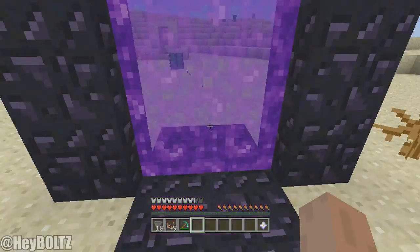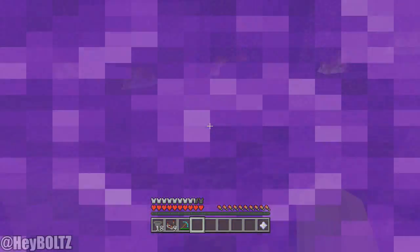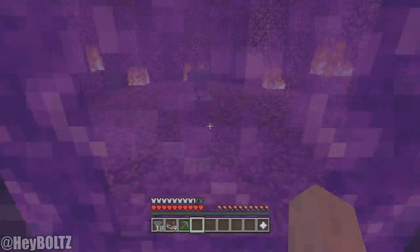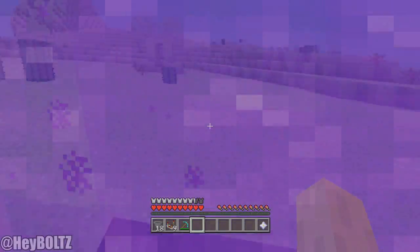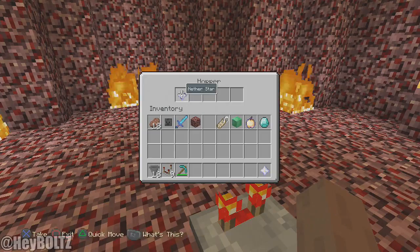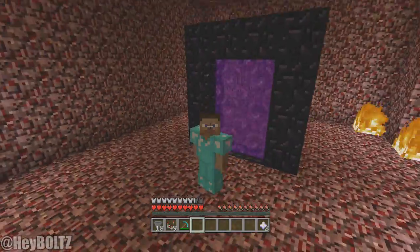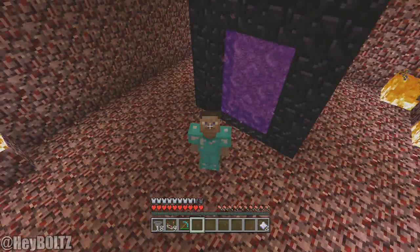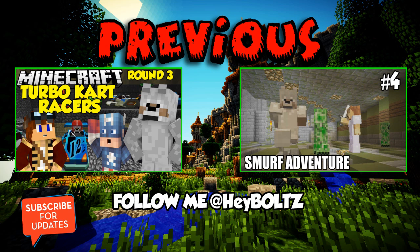I'm going to speed up real quick and do this a couple more times so you guys can see it working. It does work on Xbox One too. I haven't found anything it doesn't duplicate — blocks of diamonds, blocks of emeralds for trading, name tags — anything should work. As long as you follow these steps you should be good to go. Make sure you try this and tell me if it works for you. Hope you enjoyed the video, subscribe to my channel, and I'll see you in the next one — bye bye!